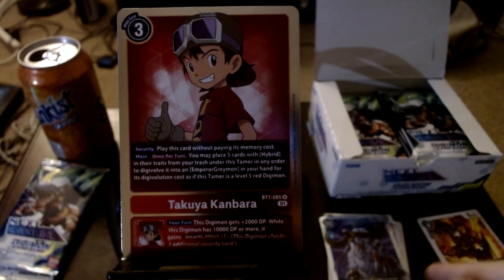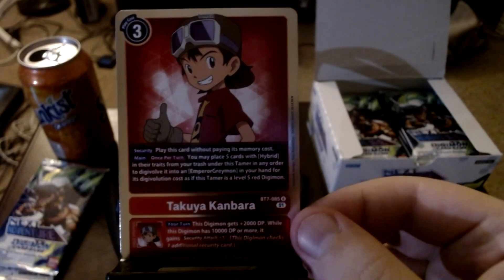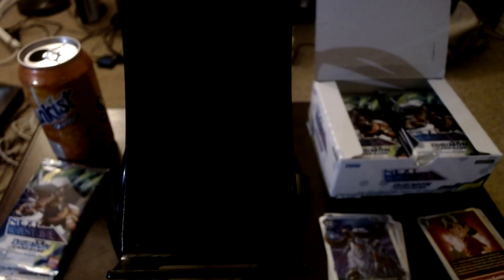Last card is Takuya Kanbara, the goggles of Frontiers. Along with Tommy, it's one that can evolve. For security, play this card without memory costs. Main, once per turn, you may place five cards with hybrid in their traits from your trash under this Tamer to digivolve it into Emperor Greymon or Kaiser Greymon from your hand, treating this Tamer as a level five red Digimon. Its inheritable says this Digimon gains plus 2000 DP, and while at 10,000 DP or more, gains security attack plus one.